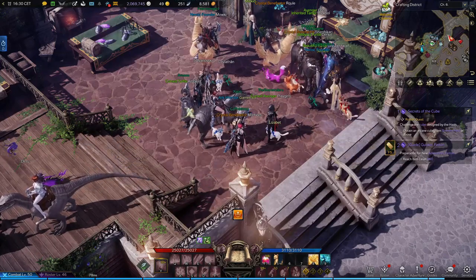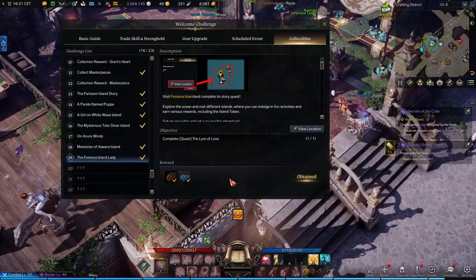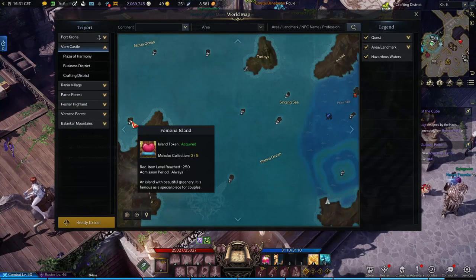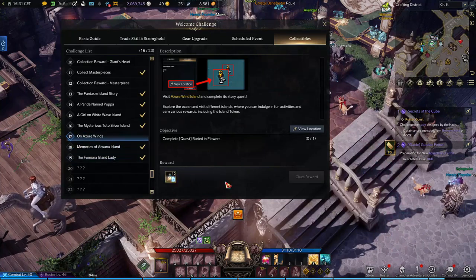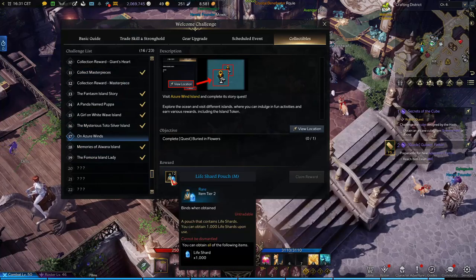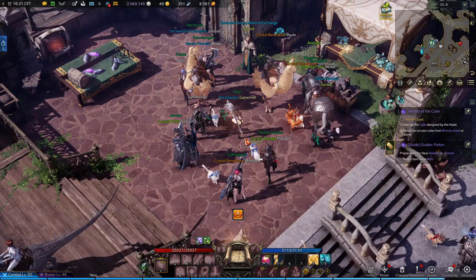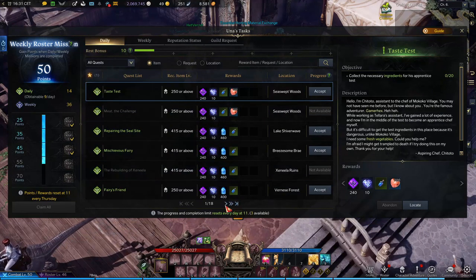There are also other types of sources. Like the welcome challenge - some of these actually give you a good amount of tier materials. For example, this one asks you to complete a certain island, and once you complete it you will get some material. Completing some islands will give you a good amount of materials. You can also depend on the weekly quests - all the weekly quests can give you some of these shards.